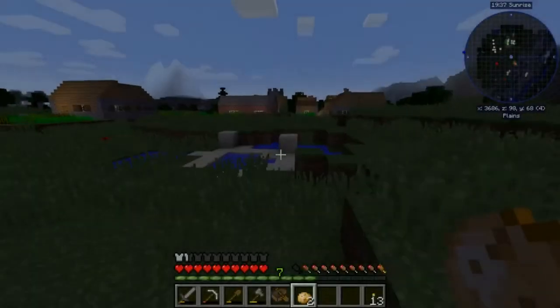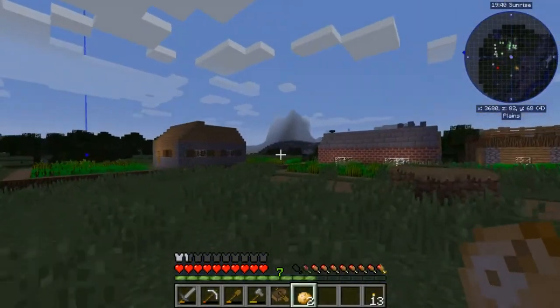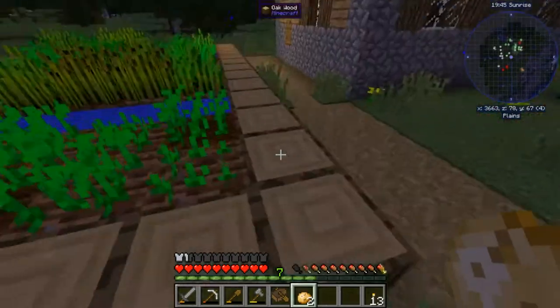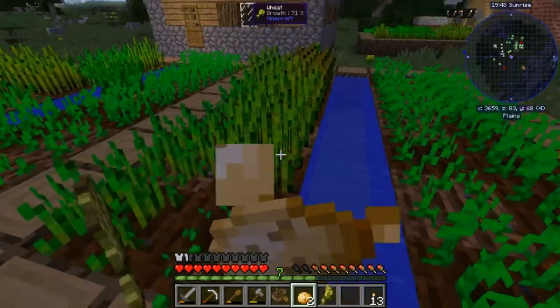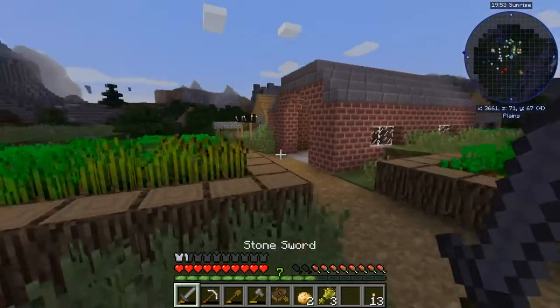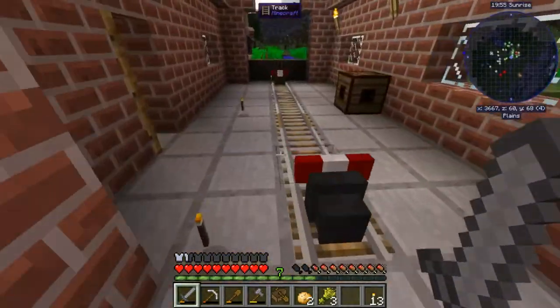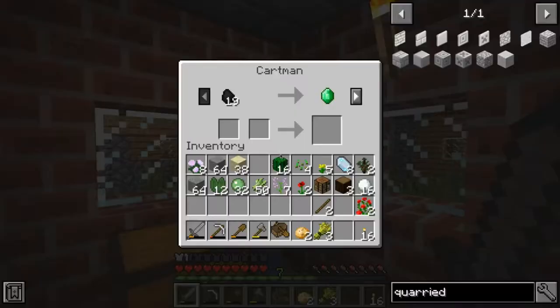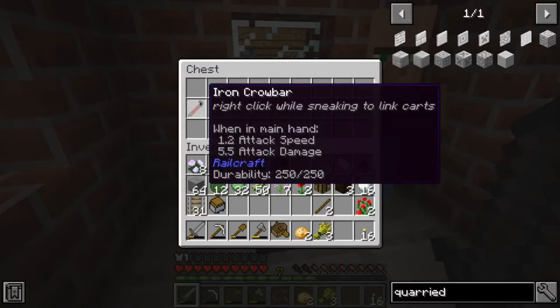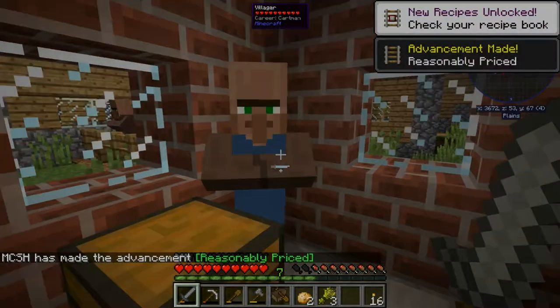On my way back I found another village roughly about 2000 meters east of our base. Let's see what these guys have — I see a Railcraft building which is interesting. Hello, Missy Hartman — you have tracks, I like that. You have chest, guard, coal, iron, paper. Thank you for your services.